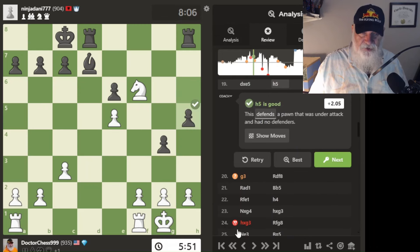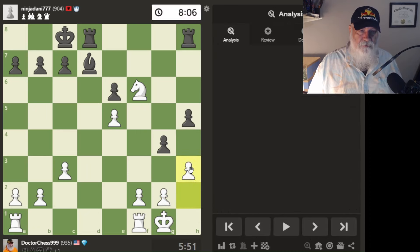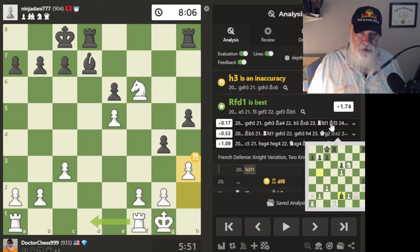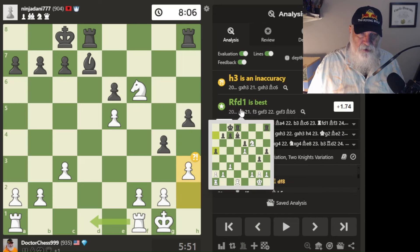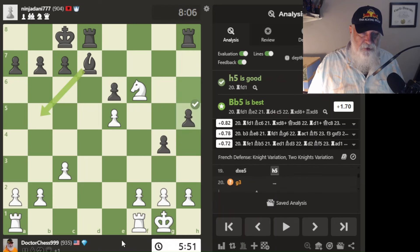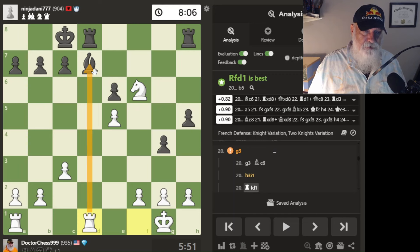If it says my move is bad and I go back and make a different move — H3 was played, inaccuracy. Rook to d1 is best. Oh, okay. So what I should have done is move my rook to d1. Look at that — then I'm doubling up on this guy. Well, I wish I had seen that. The engine was right — that was a bad move.